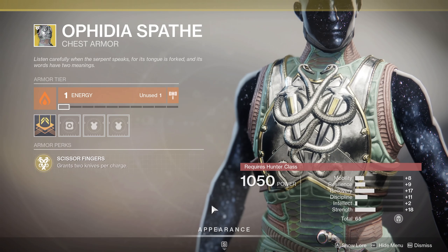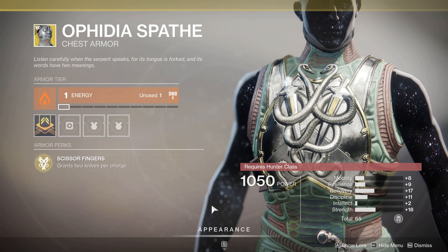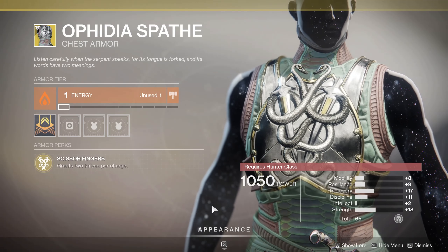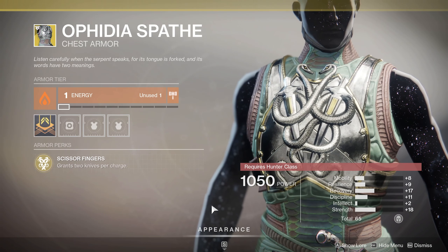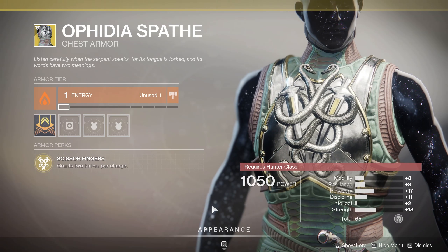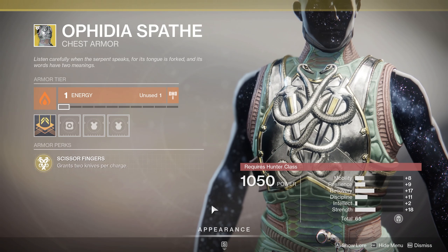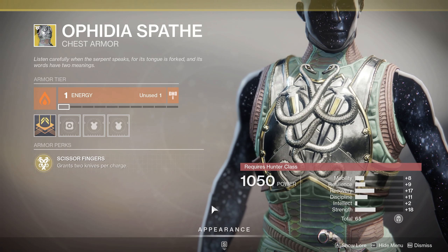For the hunters, we've got the Ophidia Spate — a chest armor. The perk is pretty straightforward: grants two knives per charge. So for the solar subclass, when you have your throwing knives, you now have two. It may count for both the heavy throwing knife and the other throwing knives. For stats, we've got 18 in strength, which is based on your melee, and a 65 total stat roll. Decent recovery, decent discipline, resilience is okay, mobility is not the best. But with a heavy strength roll paired with a melee ability, this one is pretty good. Great perk and stat synergy if you enjoy hunters and like throwing knives.